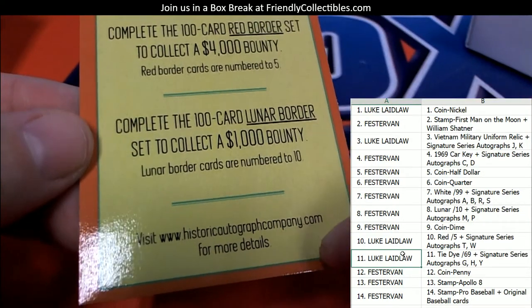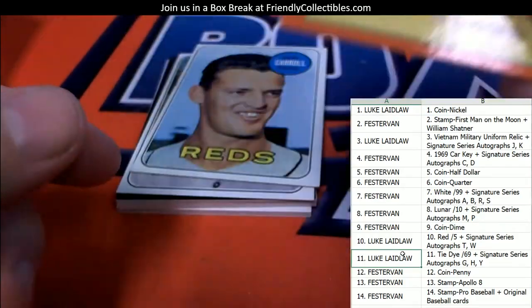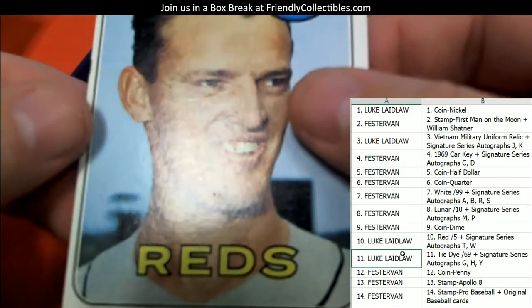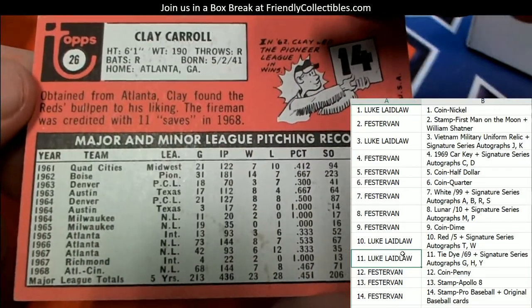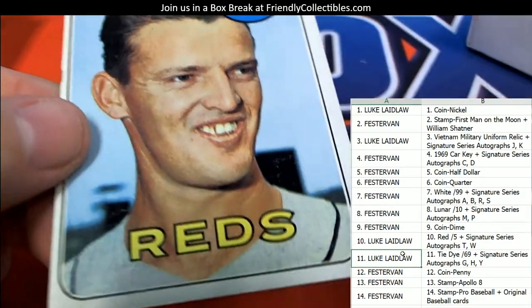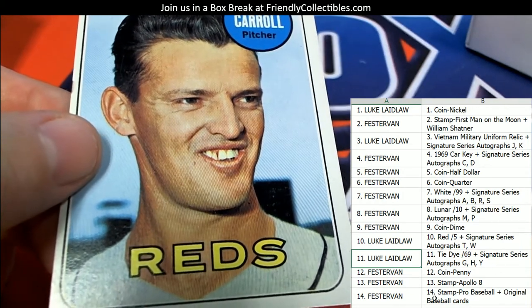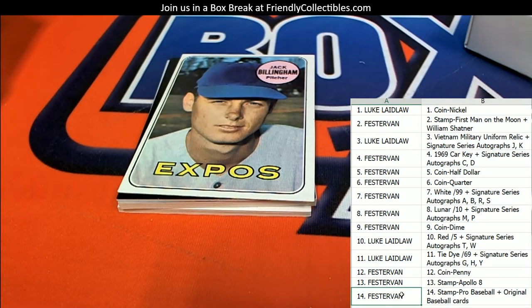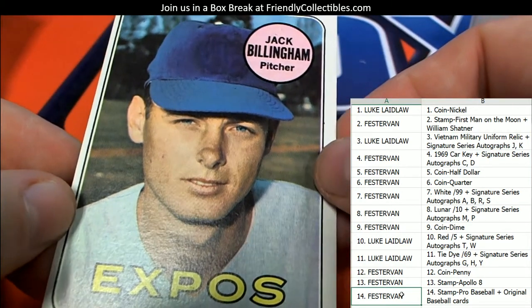Next up, this is just a junk card telling you that you can go to historicautographcompany.com to complete the 100-card red border set and collect a $4,000 bounty — that's all that one is. Now we got the retro card: Clay Carroll, Cincinnati Reds, 1969 Topps — that's gonna go to Fester Van. And we got another one for Fester Van: Jack Billingham, Expos.